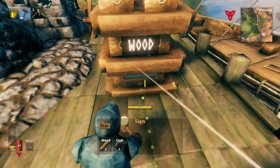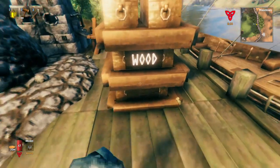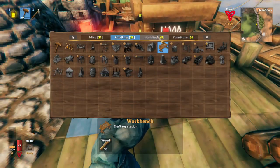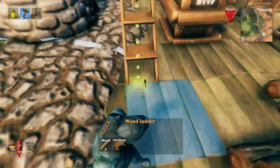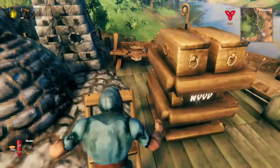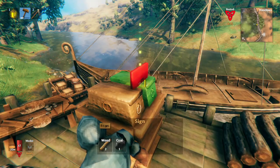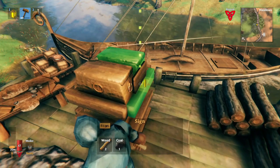You can just continue this process throughout each layer. You might have trouble with the top layer, so a good habit when you're building is to just have a tiny ladder next to it. This is going to give you the angle that allows you to easily place the things you were struggling with.